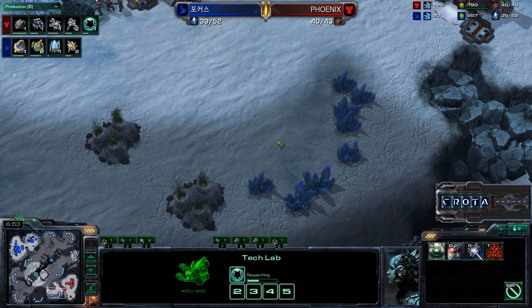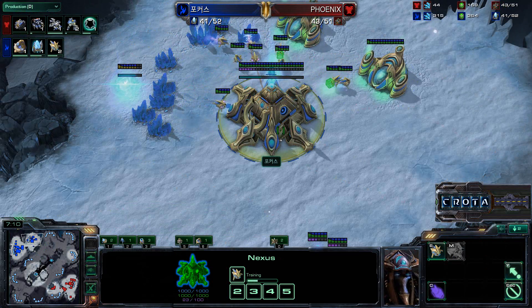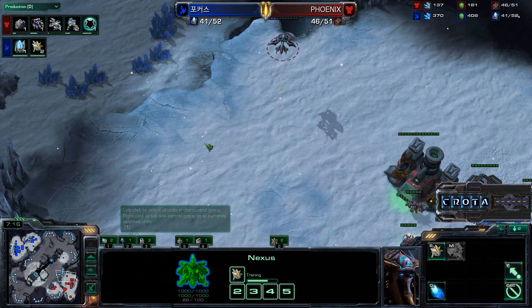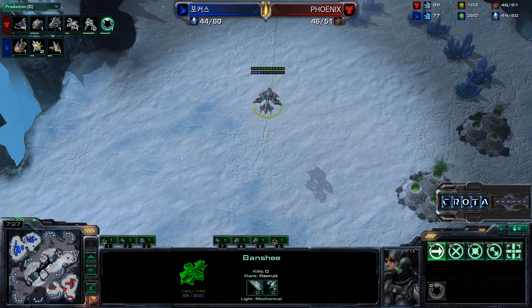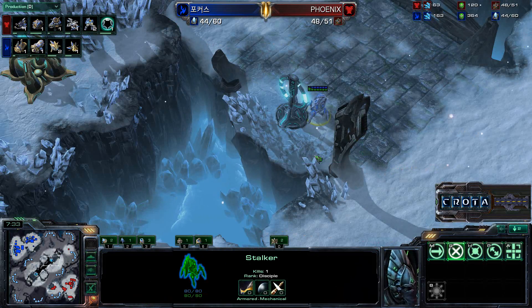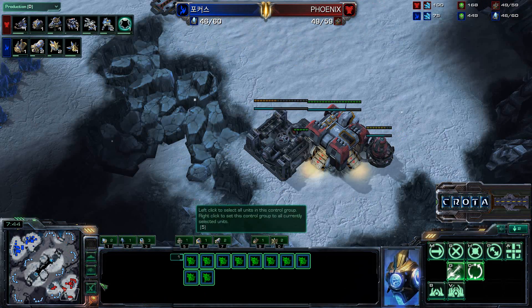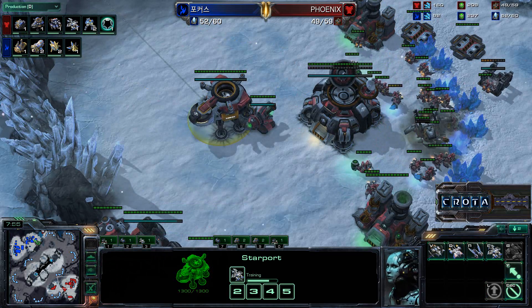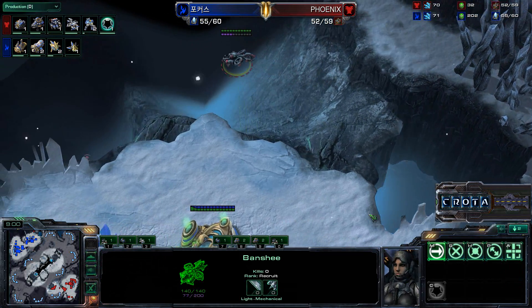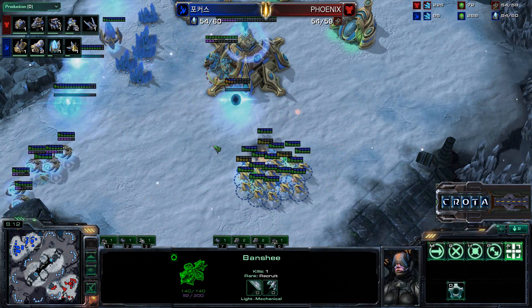The command center has still yet to be built, which puts all of Phoenix's eggs in one basket — if he deals a lot of damage with these Banshees he should come out ahead, but if he doesn't, he'll be very far behind economically. He is lucking out by flying completely around the Xel'Naga towers and should be able to get perhaps five to seven probe kills. He's now also going into a second starport — Phoenix going heavy on starports, perhaps going a one-base double Banshee strategy. The first Banshee flies in to get some probe kills.